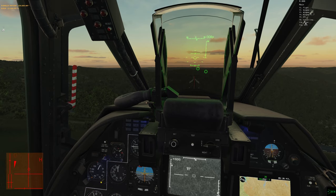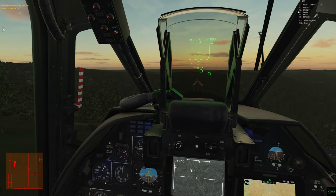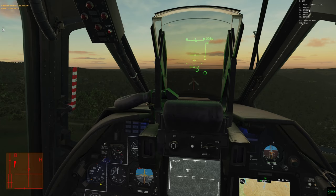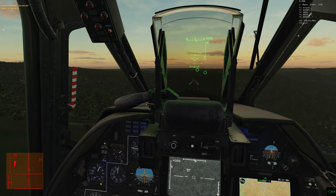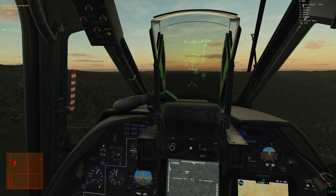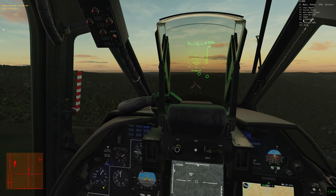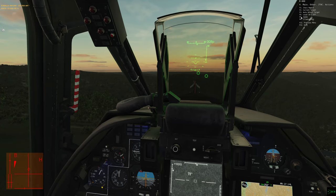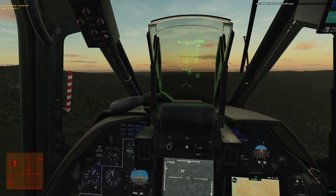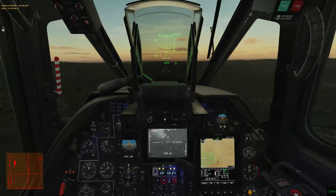That's not the biggest problem because I can go back into the JTAC menu. So the workflow is: F10, then JTAC — go in once, select Bayonet, check in; go in a second time, select which target you want to know about; then go in a third time, except now you don't select Bayonet — you go straight to Actions. In this case I want smoke on the target, so I press F5 and he marks it with red smoke.